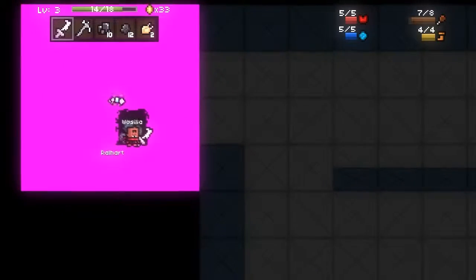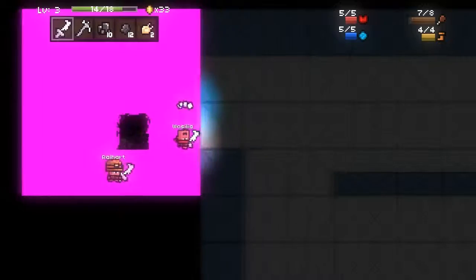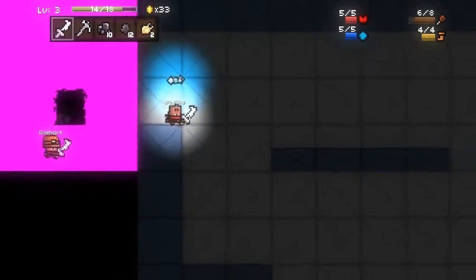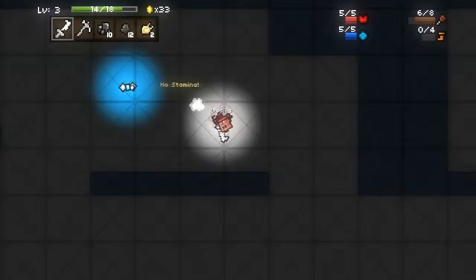Hey guys, it's Moose here, and I'm playing Magisite, and we encountered a huge glitch. I don't know if there's like a freaking biome, but it's a pink wall, and then we go... I don't even know what to say about this, it's freaking weird.